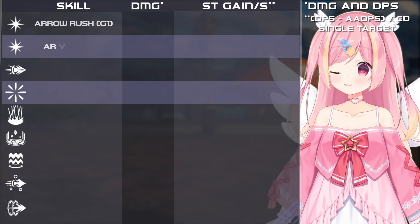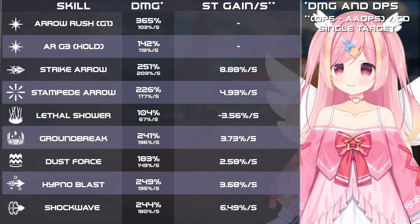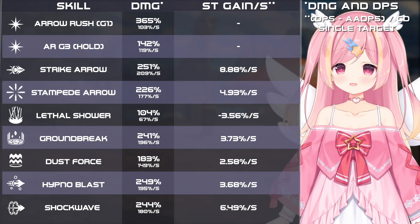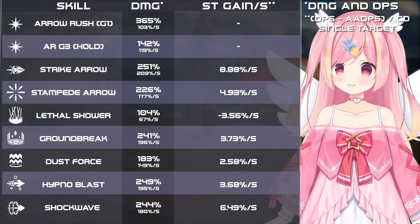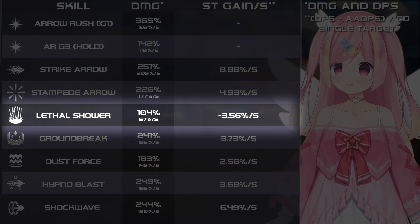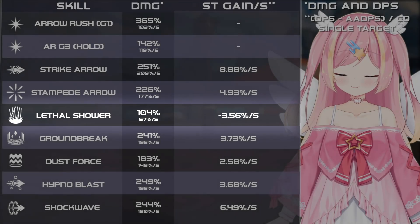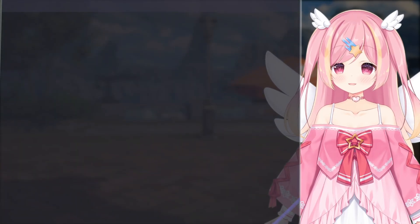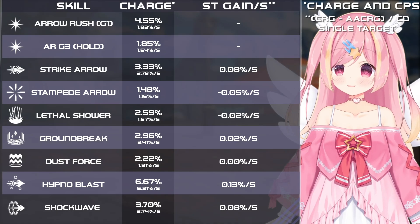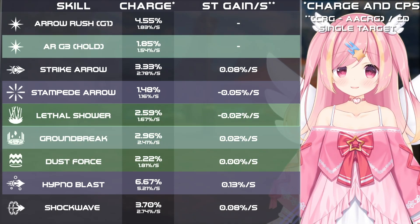Here's an overview of all the skills and their respective data. The notable takeaways are: Strike Arrow, Stampede Arrow, and Shockwave are the best choices for single target DPS, and Lethal Shower is a DPS and charge loss in single target scenarios. In terms of charge, most skills charge at around the same rate, though AoE skills are much more effective at charging in any AoE situations.